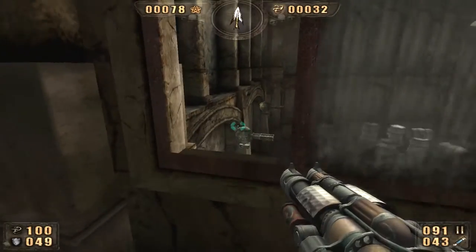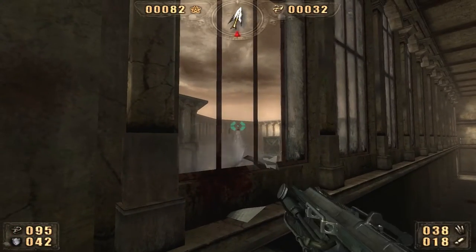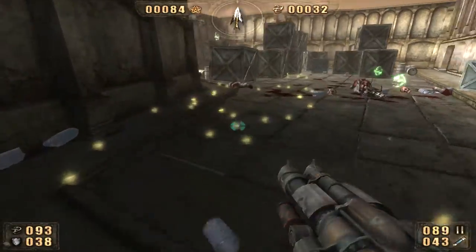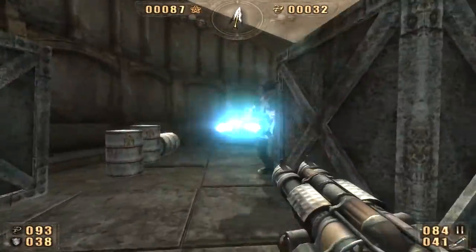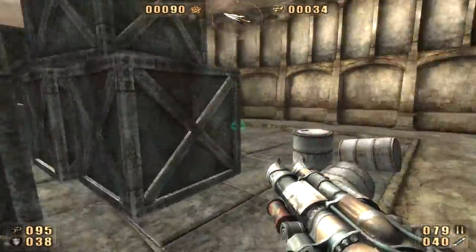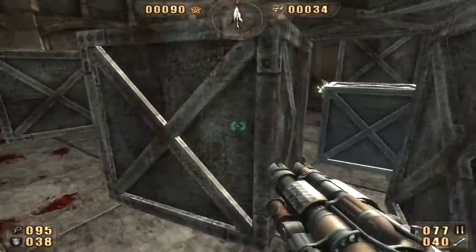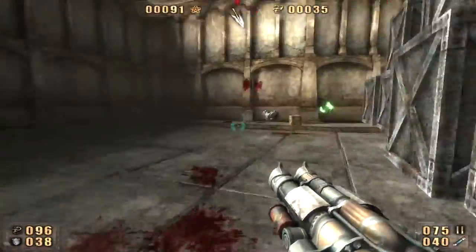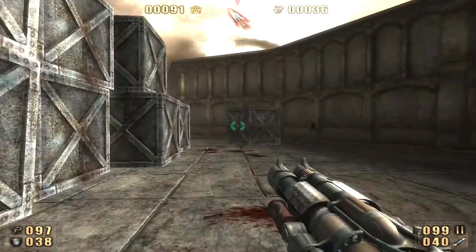There are two more turrets — one over there and one over there — and a whole bunch of barrels. I'm gonna make sure they all explode because it takes care of most of the enemies. I'll wait until that's all blown over and then pick up all the money that dropped from destroying the barrels. Really the only threat in this level are barrels and turrets; taking care of those quickly makes the level much easier. You either die pretty much instantly or you don't die at all, so as long as you remember about the turrets, there's not so much to worry about.